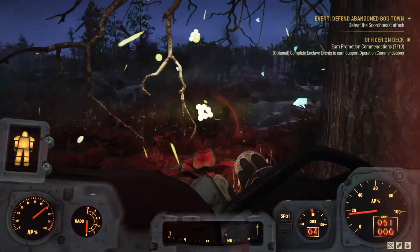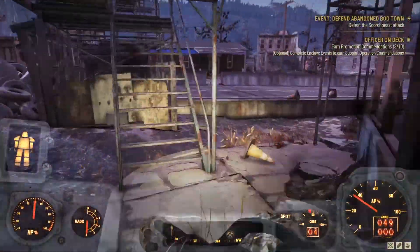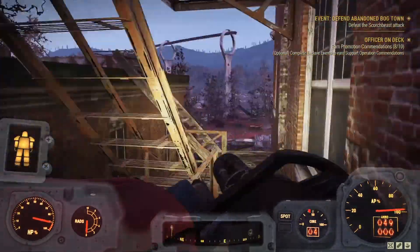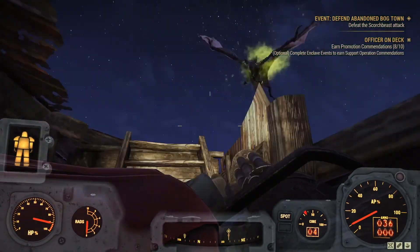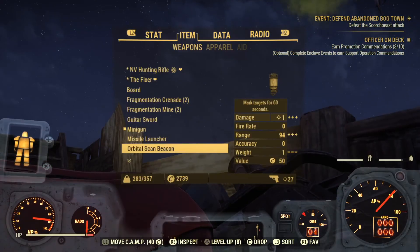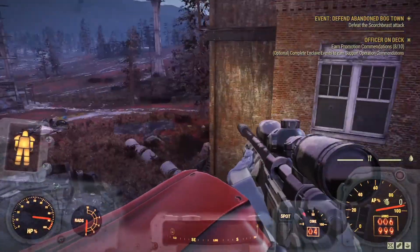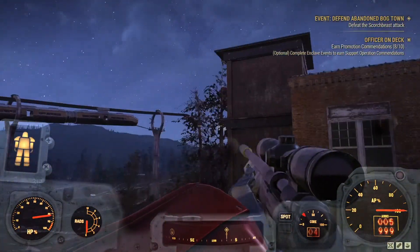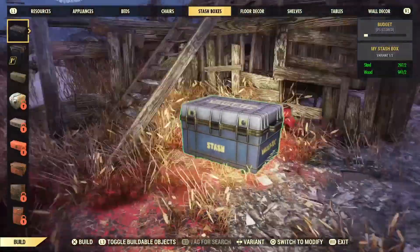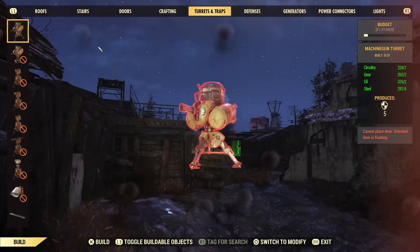The Snallygaster says, hey, let me in on this too. I'm getting those combat commendations for the Officer on Deck quest — that's 8 out of 10. I had been killing legendary ghouls and things like that. I did the Leader of the Pack quest over there by the Tyler County Fairgrounds, where you hunt the wolves — those are really low-level legendaries, and they count as well, so that's a good tip. If you're doing Officer on Deck and you need 10 commendations, instead of going after Scorched Beast, you can go after those public hunt events. That particular one has three wolf packs, and each wolf pack has one leader that's usually at least a one-star legendary, so you can knock that out — a good way to get these commendations.